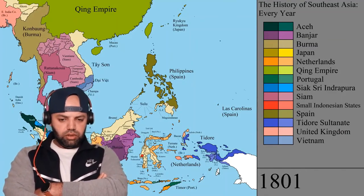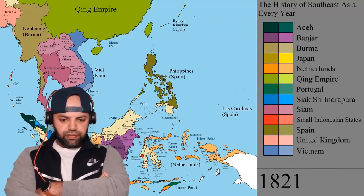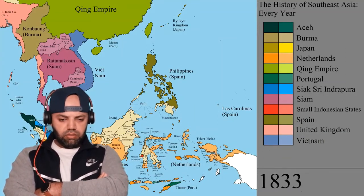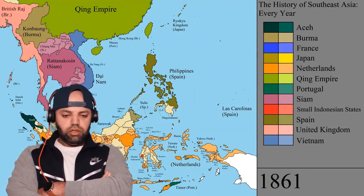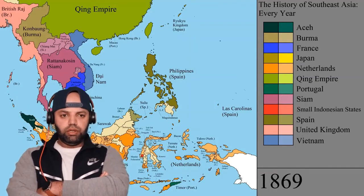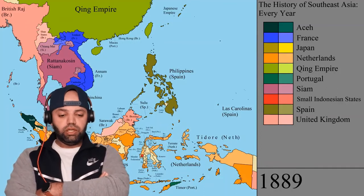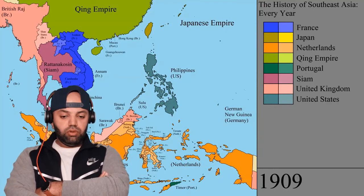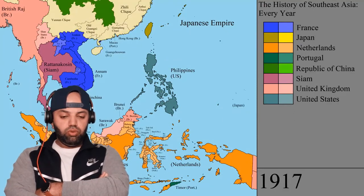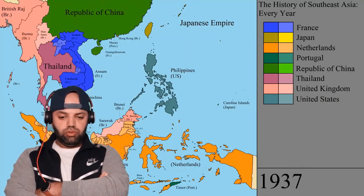Another land is still there but the big part is getting smaller. Wow, so another land had a big landmass. The United Kingdom — oh, they went to Malaysia I guess. Wow. It's blue, purple.